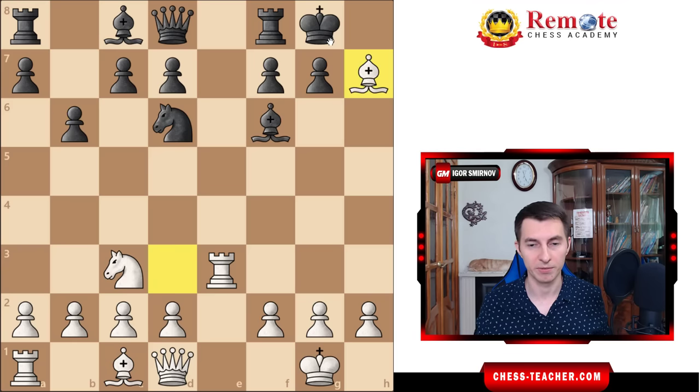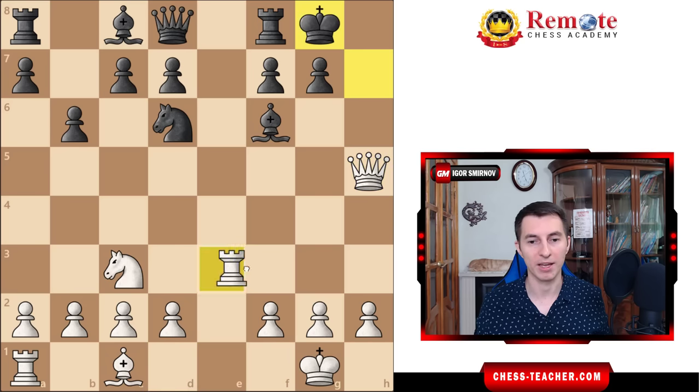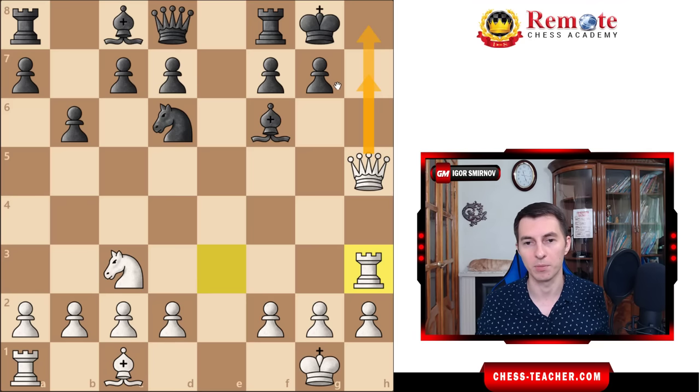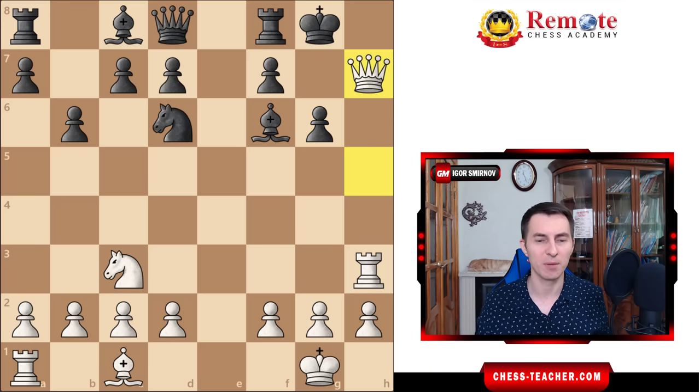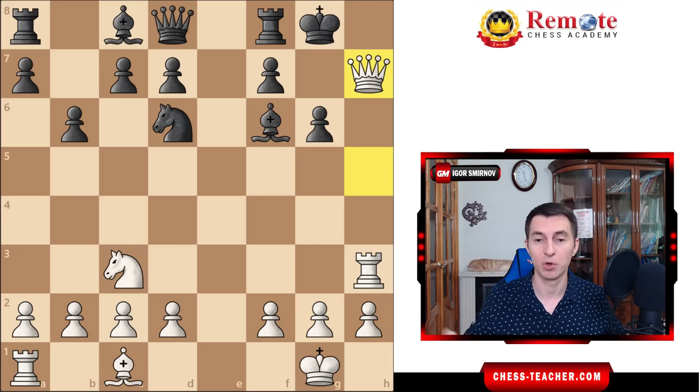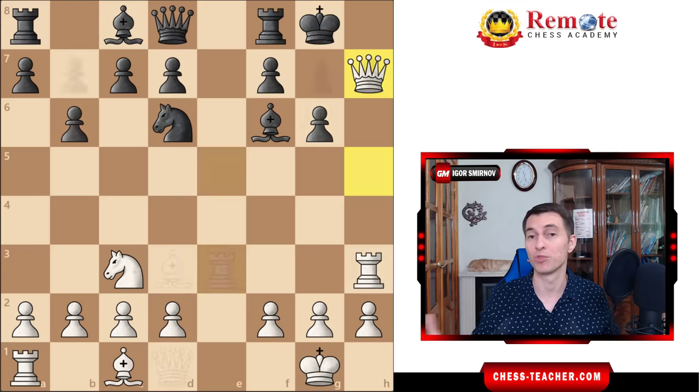It's bishop takes h7, opening up the king. Now queen h5 check, king is forced to go back, and now rook to h3. You're ready to deliver either queen h7 or queen h8 checkmate on the next move, regardless of what black does. For example, if g6 is played trying to cover this square, it still does not cover this square, so queen h7 is checkmate. What's funny about this line is that even titled players miss this combo, because it's kind of unexpected — there was just a normal opening line, and suddenly bishop takes h7, checkmate.